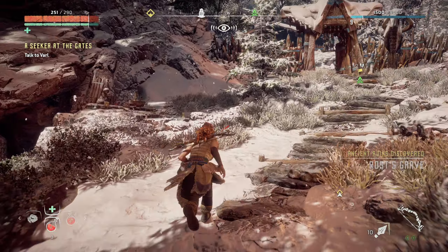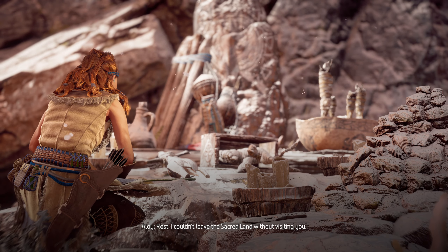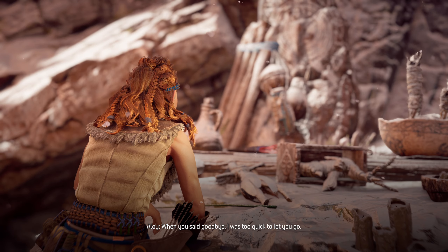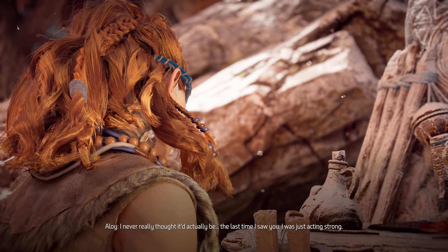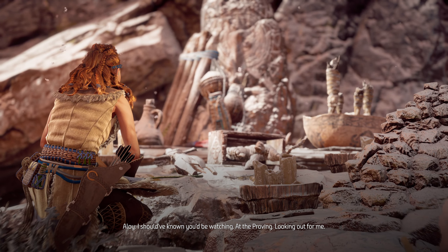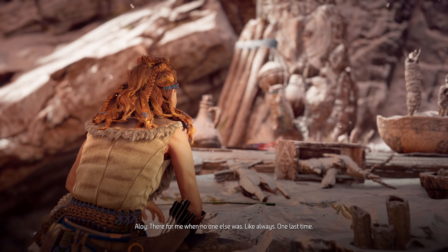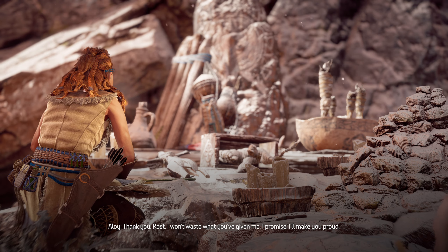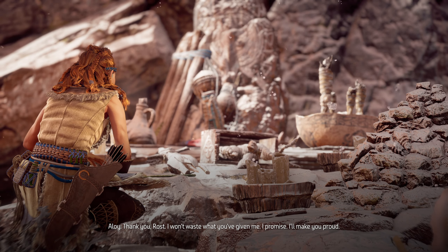Well, we made it all the way back here. I wanted to see — yeah, Rost's grave. There we go. Rost. Aloy says: 'I couldn't leave the sacred land without visiting you. When you said goodbye, I was too quick to let you go. I just never really thought it would be the last time I saw you. I was just acting strong. I should've known you'd be watching at the Proving. Looking out for me.' He was watching us at the Proving, like always. One last time — thank you, Rost. I won't waste what you've given me. I promise I'll make you proud.